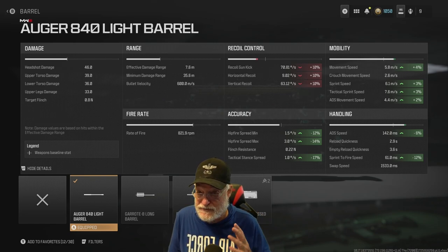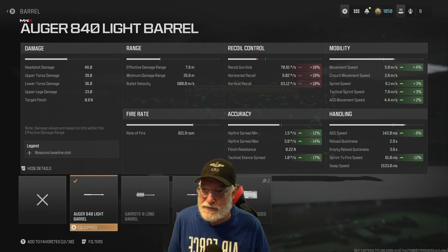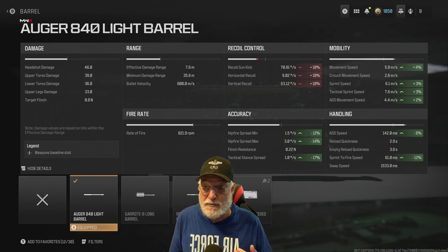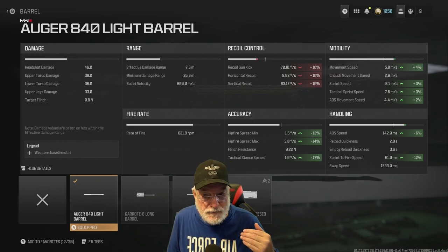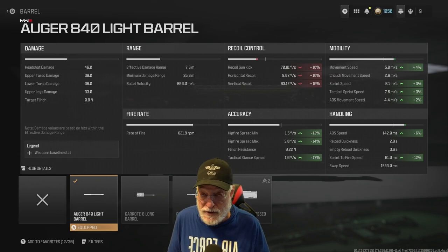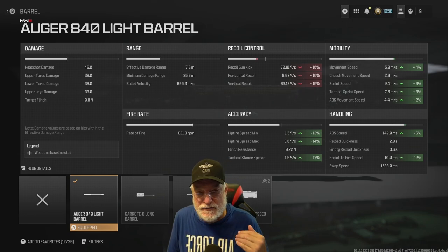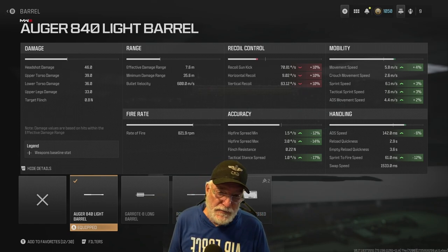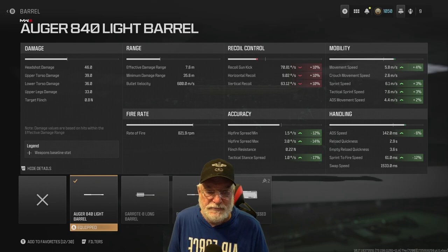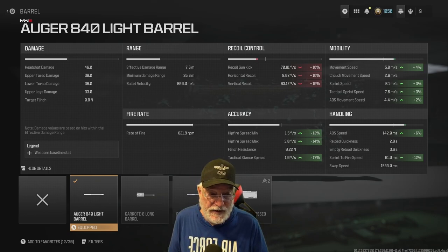We don't really worry about recoil that much in Modern Warfare 3, because once you're locked on to an enemy, aim assist kind of takes over. But look at the damage: headshot, and this is across the board for this configuration, is a hefty 46, with upper torso damage another hefty 39, 36 for the lower and upper legs at 33. Rate of fire is roughly 822 rounds per minute — an absolute bullet hose. Bullet velocity is 600 meters per second. Effective damage range is fairly close at 7.6 meters, but minimum damage range reaches all the way out to 35.6 meters.